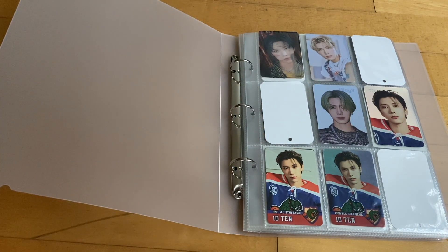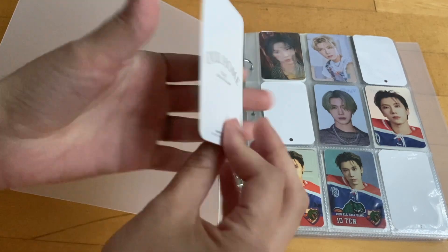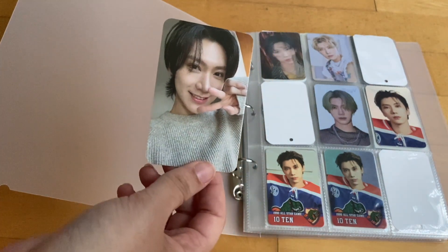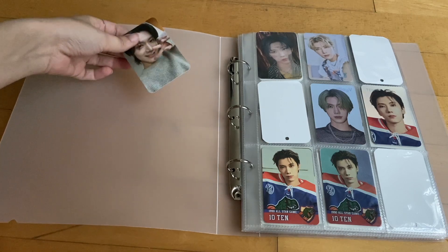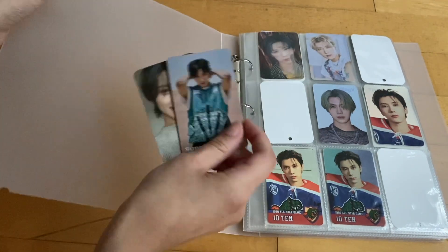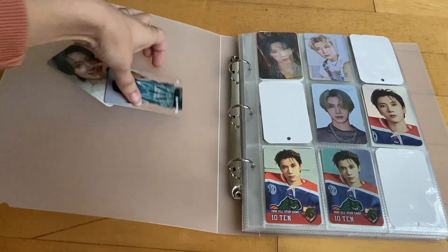So the first page, this is like my 10 special page. I do want to reorganize this a little bit. I do have 10's our home photocard that I got, because I did order a photocard set. I'm going to rearrange this because I don't really like this layout to be honest. And I also want to add in the fake Super M Cash B card that I got at one of the underground stations in Korea. So let me go ahead and reorganize this.